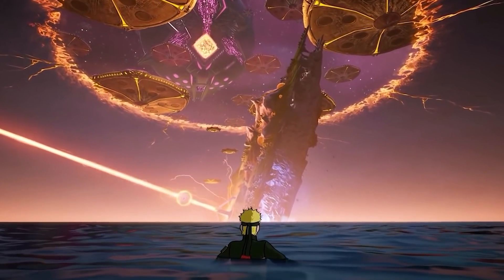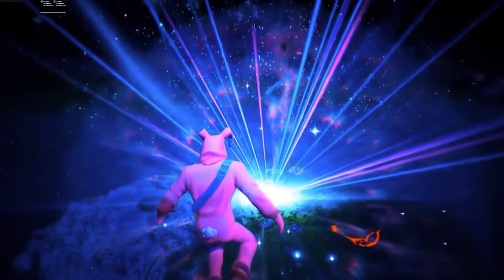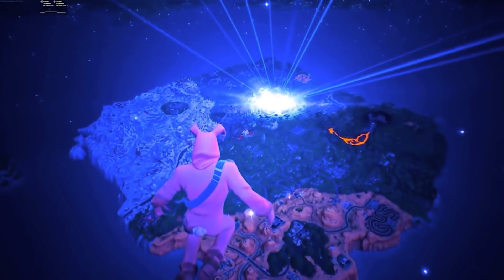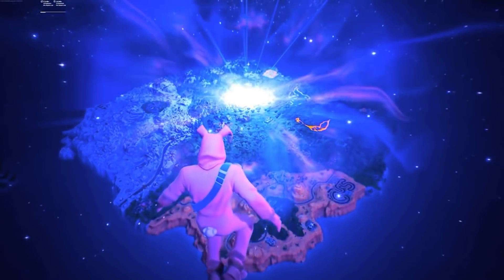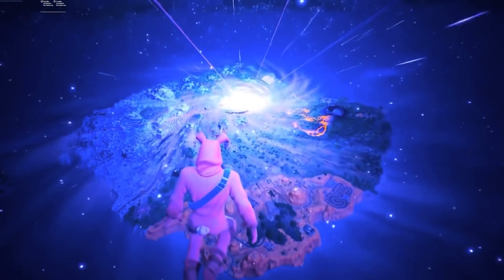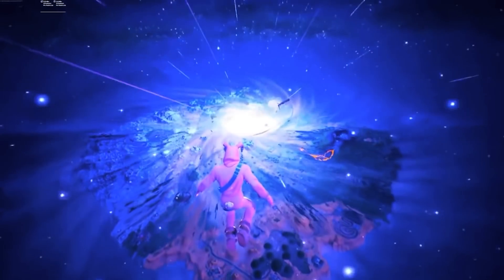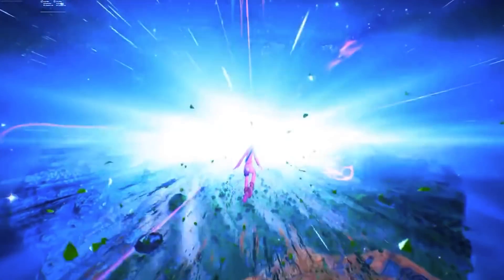We know from the Chapter 2 end event that the island has two sides with the Zero Point in the middle. Going back to the Chapter 1 end event, the Zero Point imploded and we were sucked into a black hole. When the black hole spat us out, it simply flipped us and we were put on the other side of the map. We weren't aware there was another side, so we assumed we were in an all-new world. Everyone trapped in the loop went to the Chapter 2 map, while everybody who had escaped the loop was put on the flip side — which is where we are now on the Chapter 3 map.